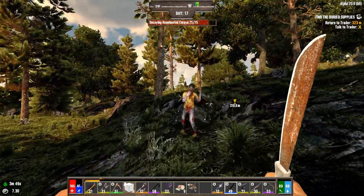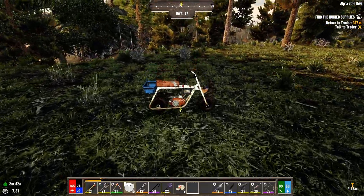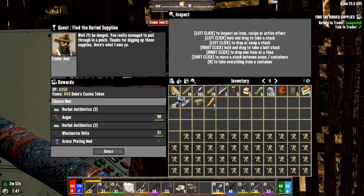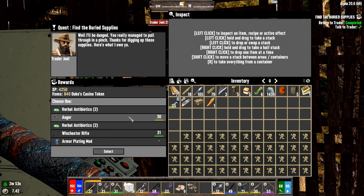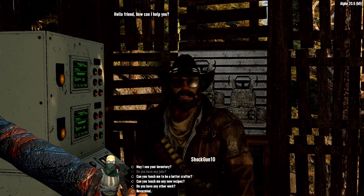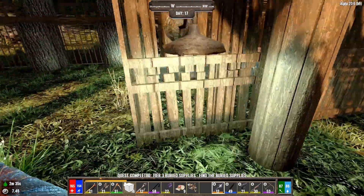Alright, back to the trader. Winchester Rifle or Augur? Let's go with the Augur. I want to see what she's got. What's the White River got? Any jobs?